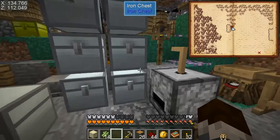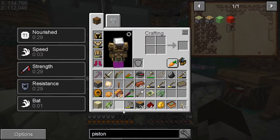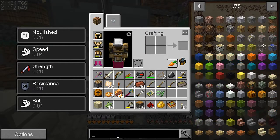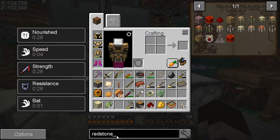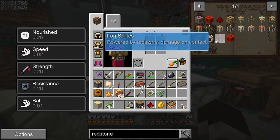I could make a wheat farm with flushing water but I still have to plant it, which is worse than just the right-click method they have. So what else — we got the redstone, pistons... the spikes, yes, let's try the spikes.